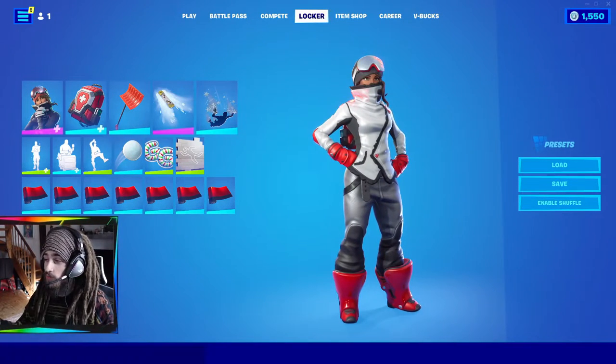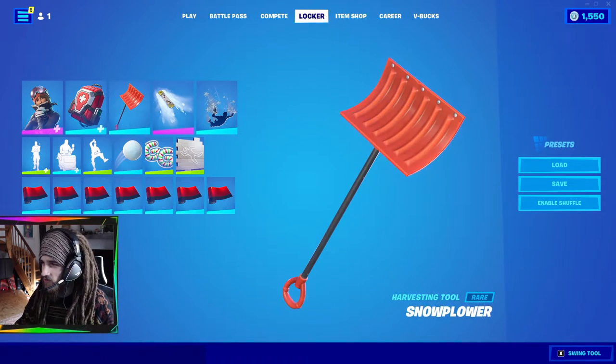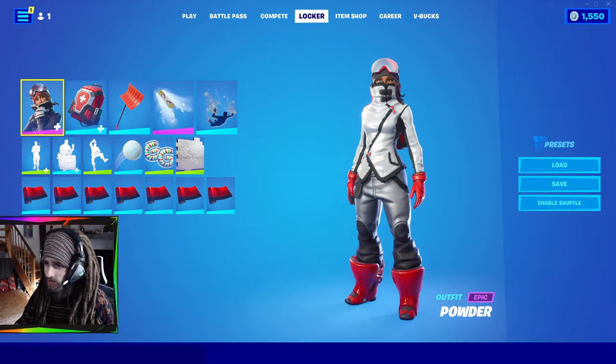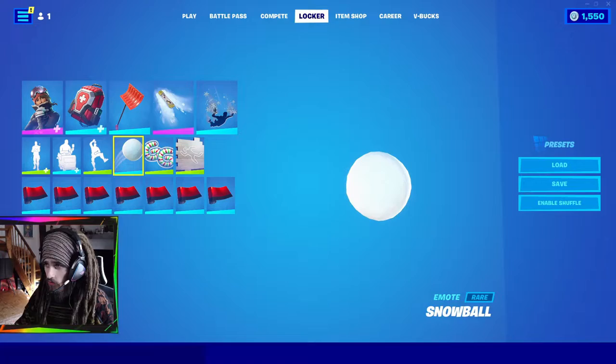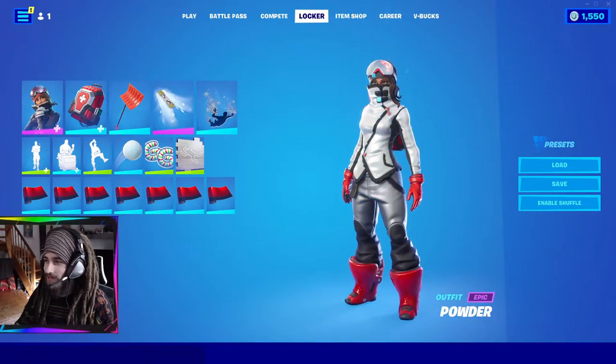We have Powder from Season 7. To be honest, I don't really like this skin, but I have so many different snow-themed items within my locker. So I thought, you know what, let's go ahead and give her a little snow preset. Give her a snowball to throw, some snow falling. And it feels really weird when I'm running around a desert in this skin.